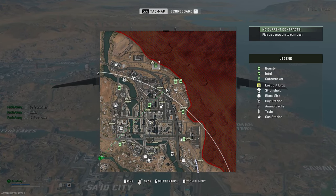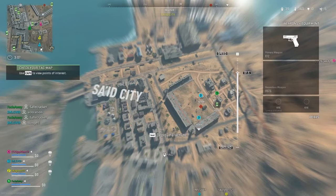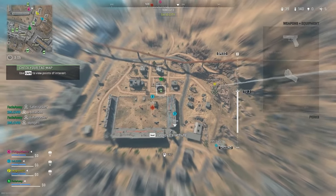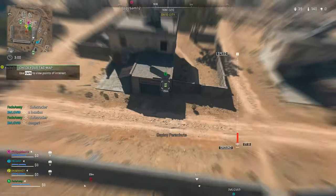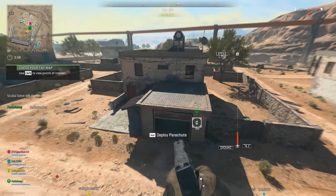My team wanted to drop in a hot spot and do the safecracker mission, so that's what we ended up doing. But if you are more focused on leveling up your weapons, stay away from that. Look for missions on the outside of the map and scout them out.